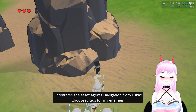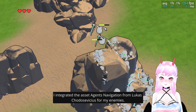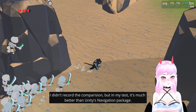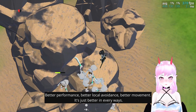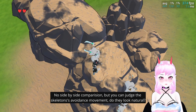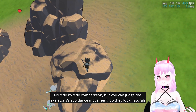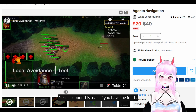I swapped the navigation system to use CVCOS from look-up for my enemies. I didn't record the comparison but in my testing it seems much better than Unity's navigation package — better performance, better local avoidance, better movement. It's just better in every way. No side-by-side comparison, but you can judge the skeleton avoidance movement. Unity's package cannot do this. Please support it if you have the funds.